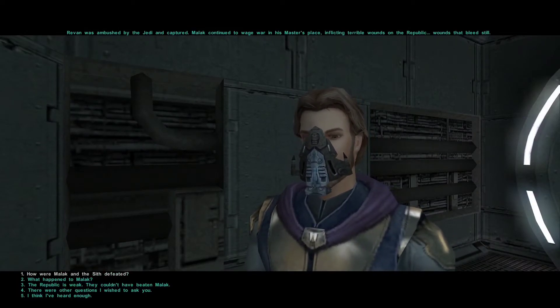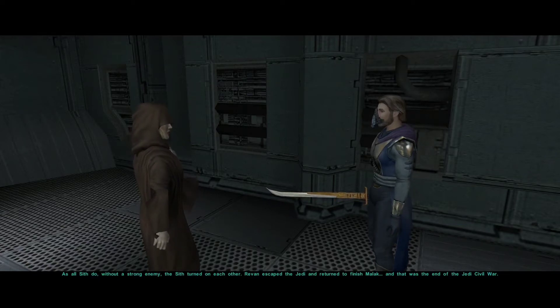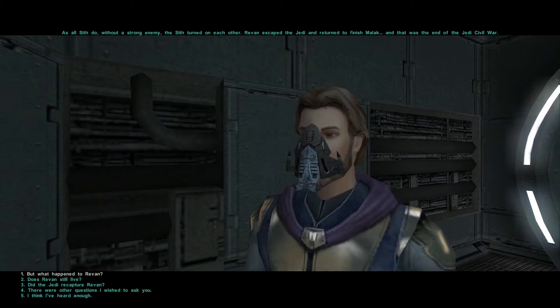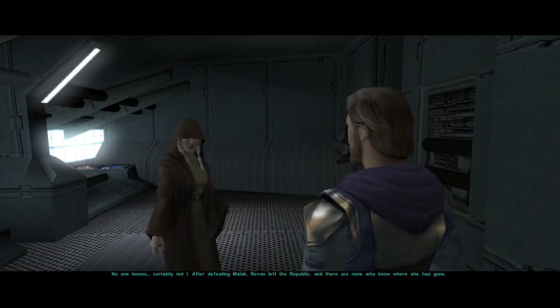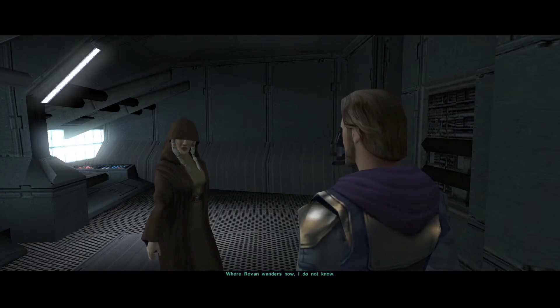How were Malak and the Sith defeated? As all Sith do - without a strong enemy, the Sith turned on each other. Revan escaped the Jedi and returned to finish Malak, and that was the end of the Jedi Civil War. But what happened to Revan? No one knows - after defeating Malak, Revan left the Republic. The Sith remnants turned on themselves after that, reducing Korriban to ruin. As the Republic still bleeds and struggles for life, where Revan wanders now is unknown.